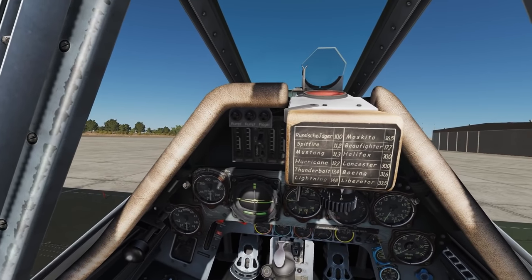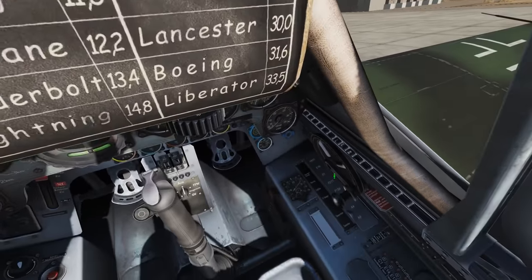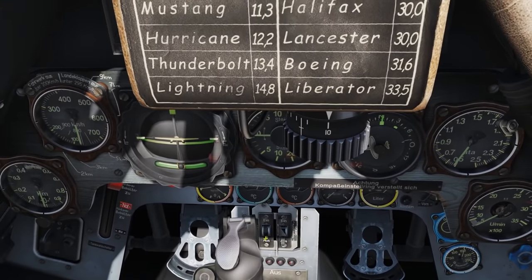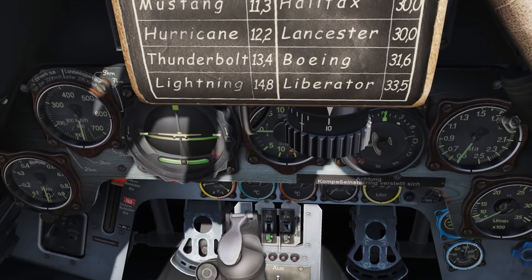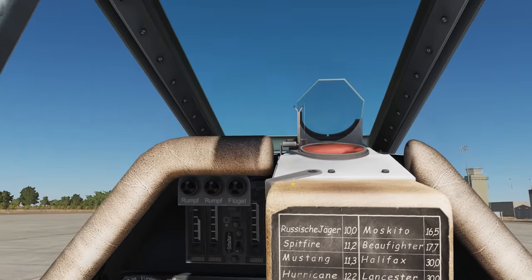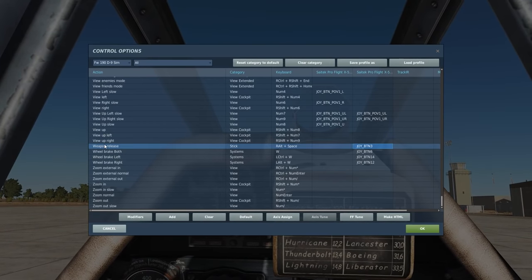Let's talk about the arming. All we need to know is we need Master Arm on. Obviously all our fuses would be turned on from our ground start. We need our Master Arm on, we need to arm the rockets — we'll set that to Ein and they are now armed. We will fire them with weapon release.